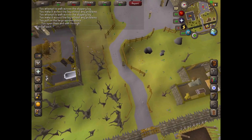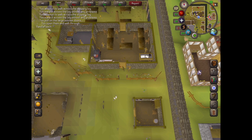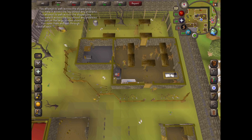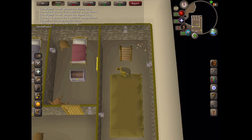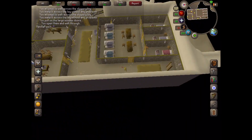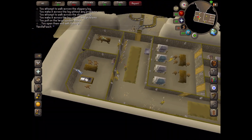We're going to go to the Mourners HQ to the north-east. Open the door, go through, and head into the basement. Enter the door and talk to Essyllt.